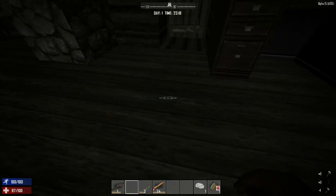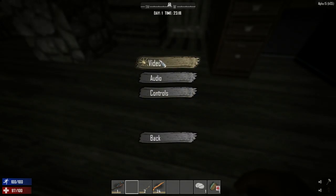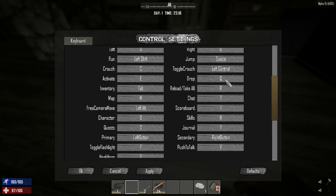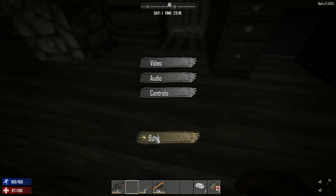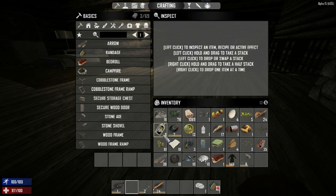Looks like they rebound the keys. To fix that, the easiest thing to do is go into your controls, find where you can drop the drop key, press backspace to remove the current binding, set it to none, hit apply, and go back to the game. We did pick it up.